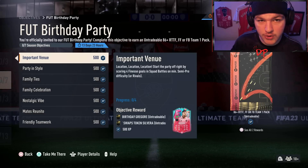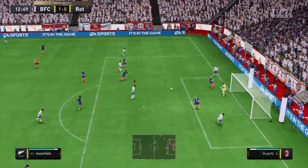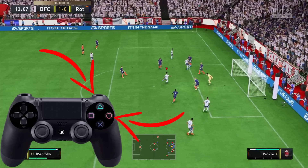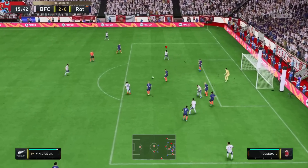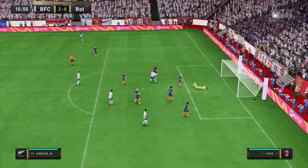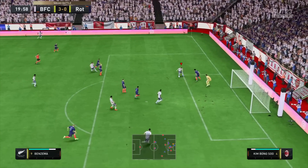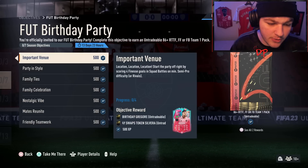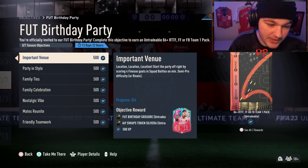As for a finesse goal, if you're not sure how to score one, here is a little example. To score a finesse shot, all you have to do is press the right bumper plus shoot — R1 plus Circle if you are on PlayStation, RB plus B if you are on Xbox. Whilst pressing this, you are going to want to aim in the direction you want to shoot the ball. Finesse goals in rivals are more than doable, but maybe if you're in too high of a division, you could just do it in squad battles and get it easy.